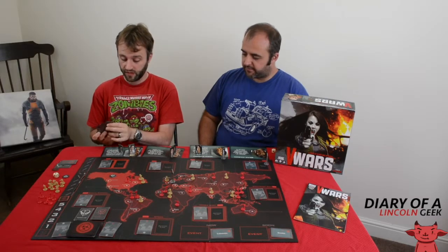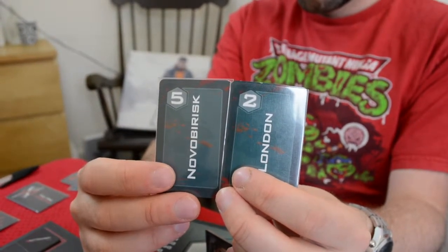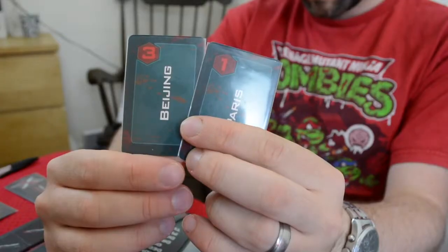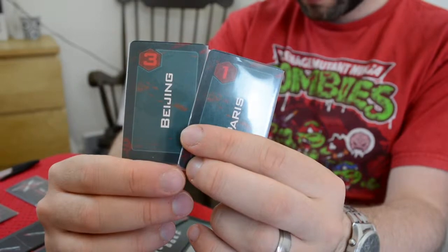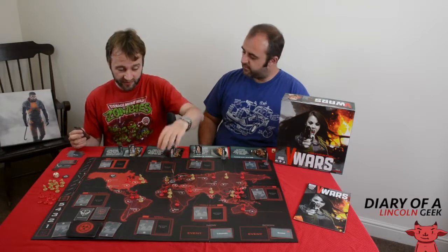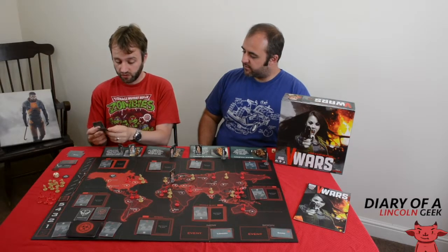If I want the human troops to win this fight, I play my good human cards — indicated by white numbers at the top. You can even play red cards if you are a human and want the vampires to win. Reds help vampires, whites help humans. Assuming I just want to defend this city, I play in my cards. They get shuffled and then we count them up to see who wins the fight.